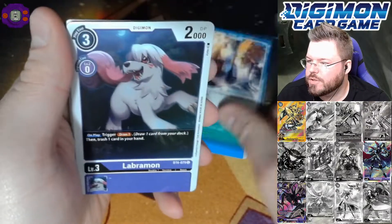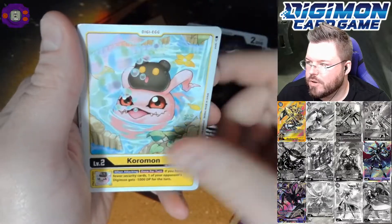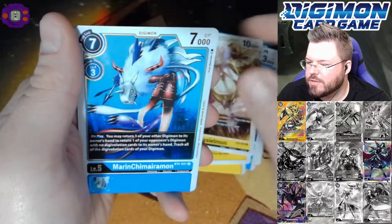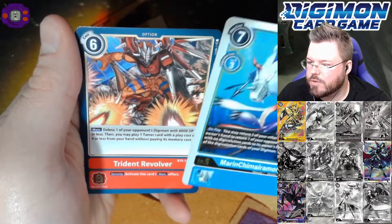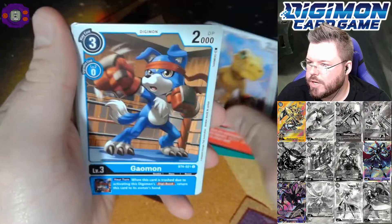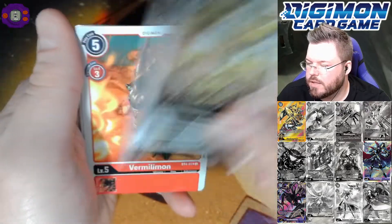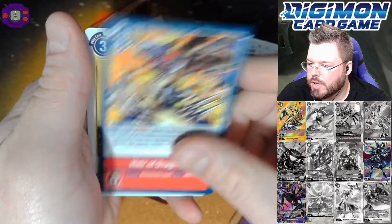Gusokumon. And just so you guys know, that thing's effect basically just board wipes your opponent. It suspends everything 4k or less. Marine Chimeramon for a first rare. And Trident Revolver for a second rare. But Nidhogmon suspends everything 4k or less, and then it puts everything suspended on your opponent's side of the field to the bottom of their deck.